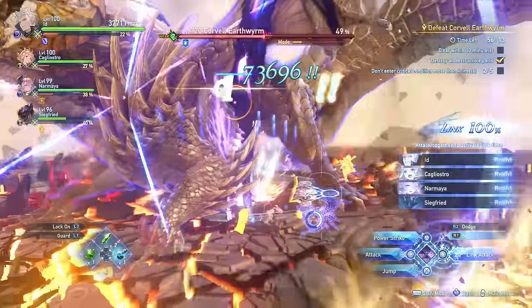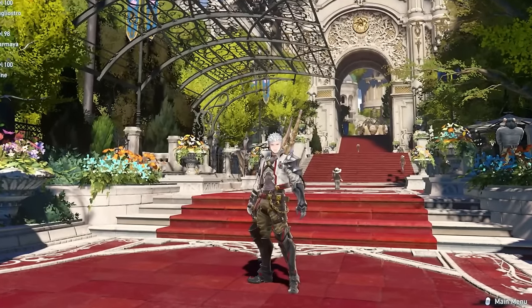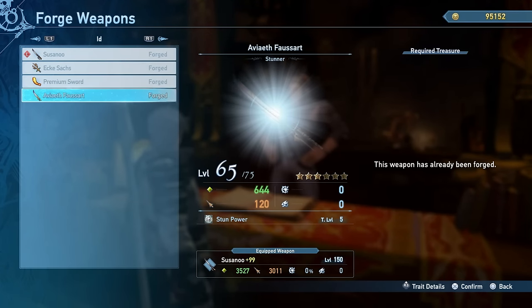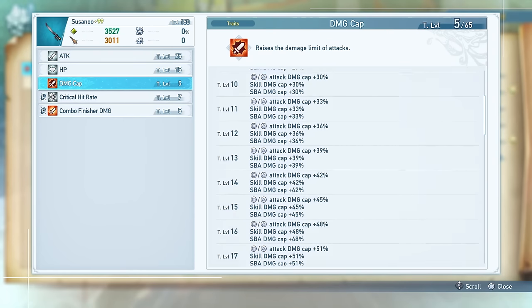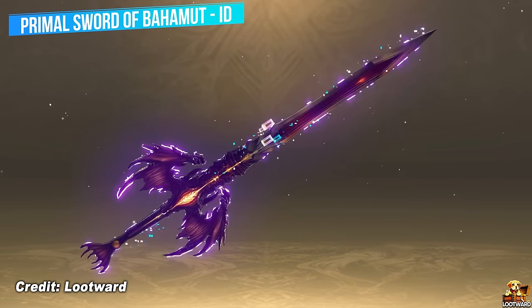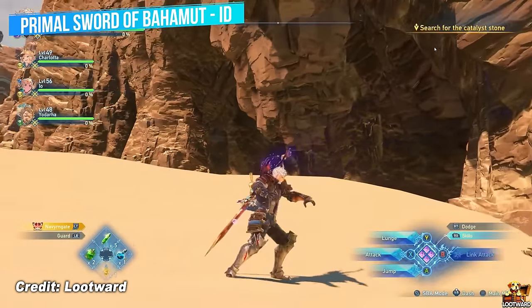That is the key to dealing as much damage as possible with Id — it's all about unleashing your skills, using their follow-up combo finishers to build meter, going into dragon mode, and then entering god mode to chain everything together. As you can see there is quite a lot to Id, but in actual practice he's not that complicated. Now let me show you what gear I'm running: ideally you want either the Suzano ascension weapon, which provides fantastic stats and the crucial damage cap trait, or the Terminus weapon from the level 150 final boss.